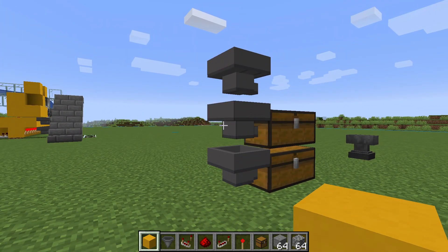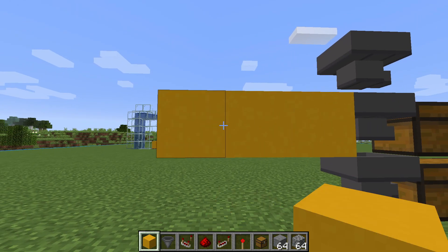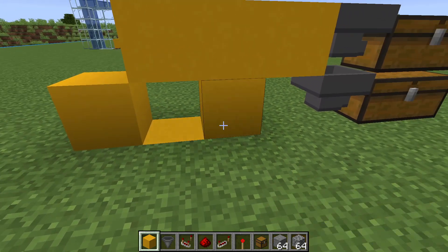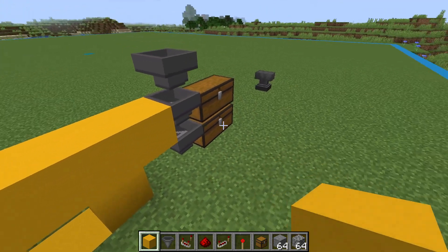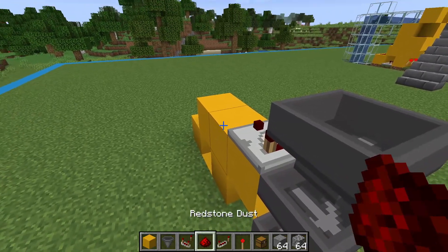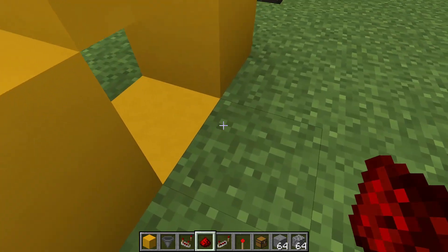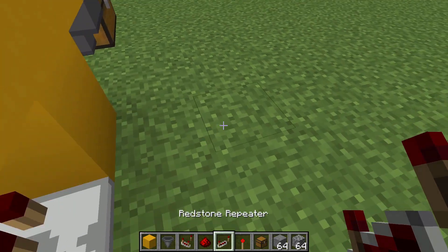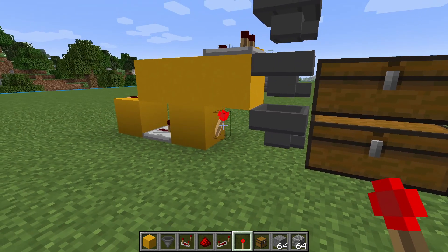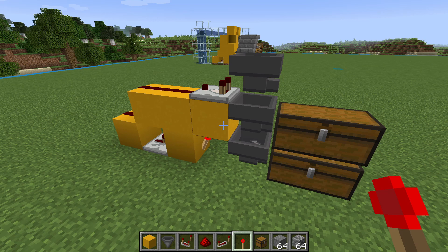Build out three blocks from the middle hopper and then add three blocks like this so that we can loop our signal around. Place a comparator behind the top hopper and run redstone all the way back. In the space on the bottom that we made, we're going to put a repeater, and in front of this block place a redstone torch.